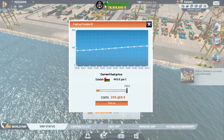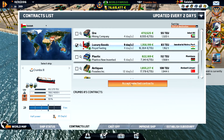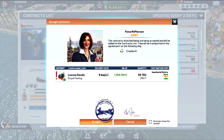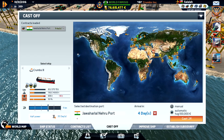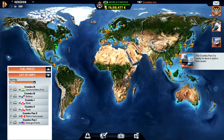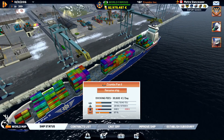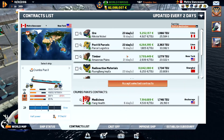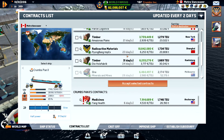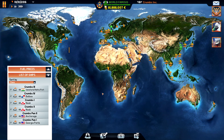We are in Nook. Let's fuel up. Salala — let's take some luxury goods with us. Head over there to do a new mission. We are in Vancouver. Anchorage — do you have any? No. So let's head up to Anchorage, and then we'll do some repairs.